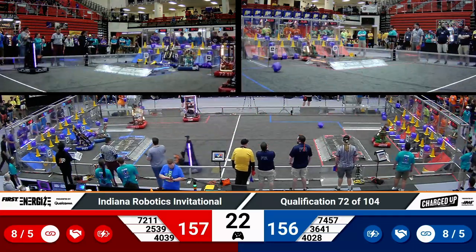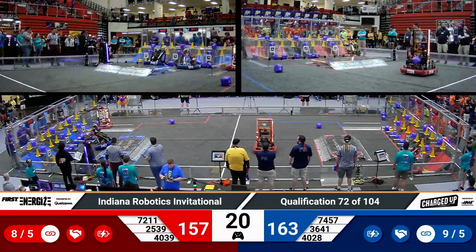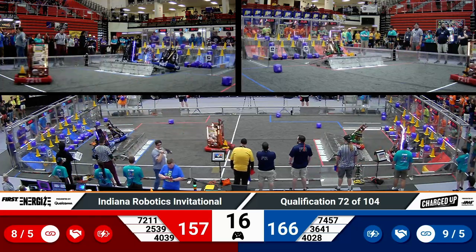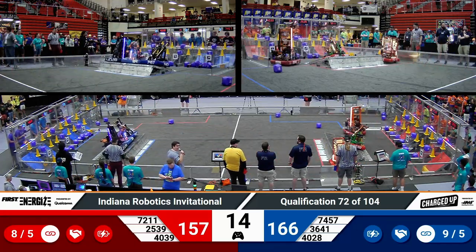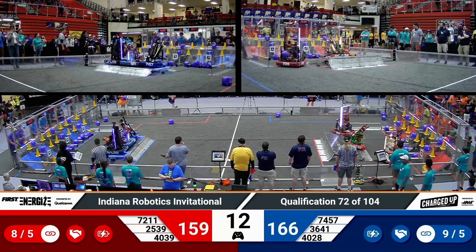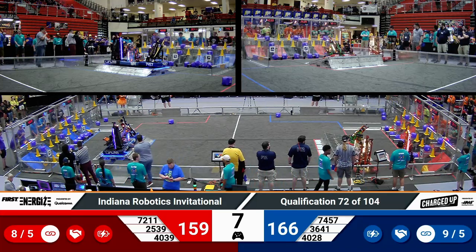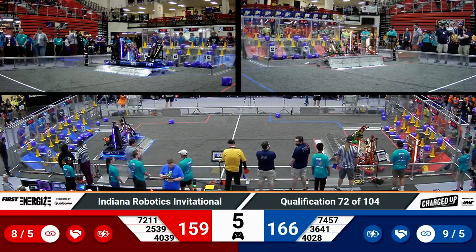Krypton Cougars drop another cube into a low node — Red Alliance almost has a full grid, same with Blue. One more placement for Blue and we have a supercharged grid on the Blue side of the field. 15 seconds left. Red is trailing by nine points. 40-39 helping their partners get ready to balance. Over on Blue, we've got a supercharged grid and three robots engaged.